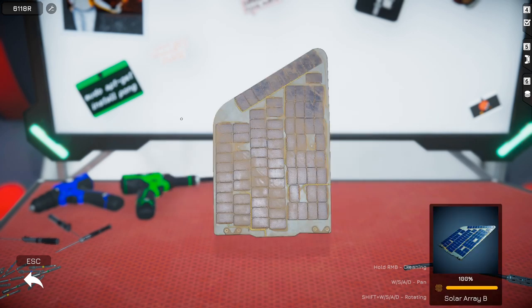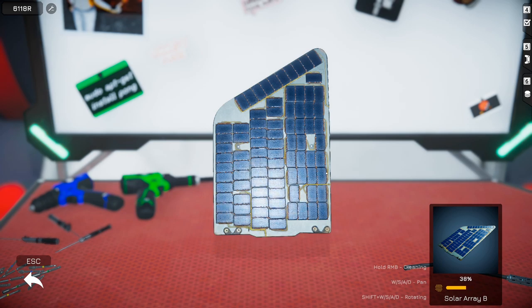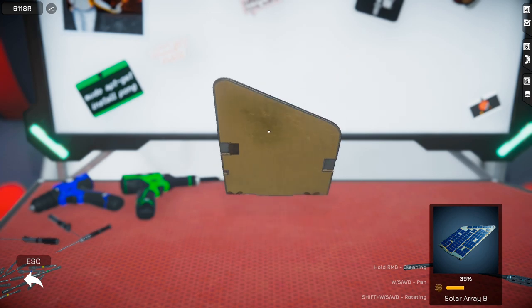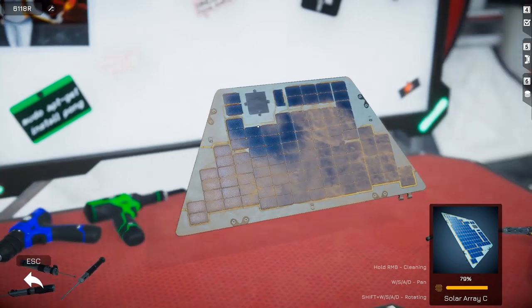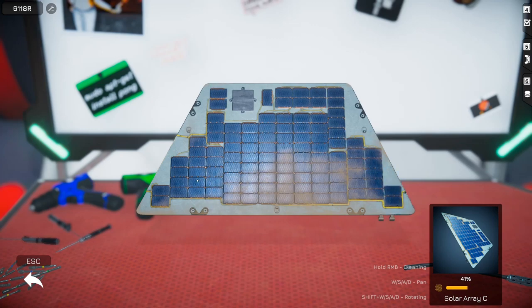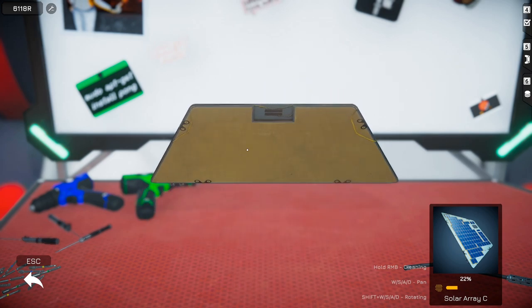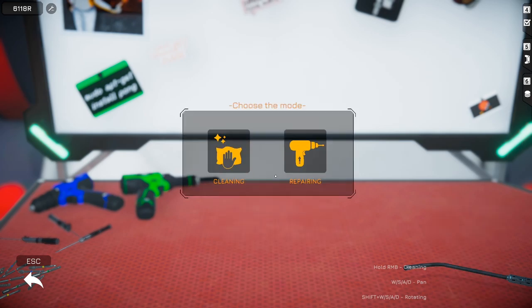Now we'll hop into the cleaning because everything's just dirty. You can only imagine the noise it's actually making - spinning around, gotta spray that booty, gotta clean it all around. Sometimes you actually have to go to the side, get it off the sides. Clean off the backside - as your mother always tells ya, make sure you have a clean backside. There we go, zero percent. And the solar array - pop it out now.